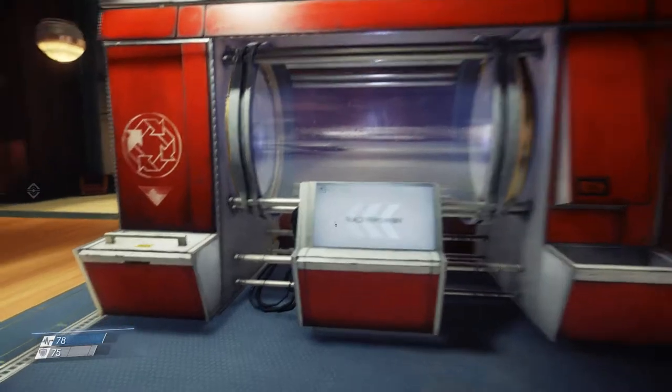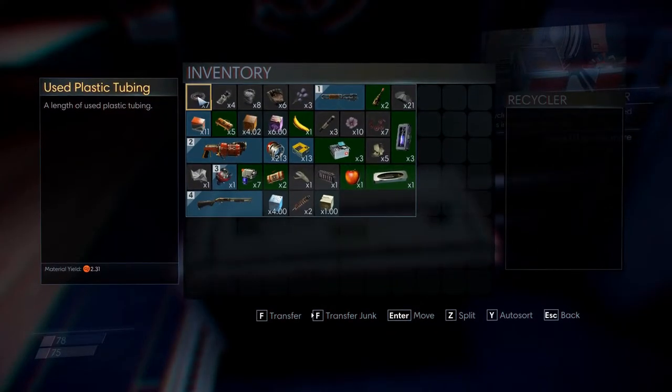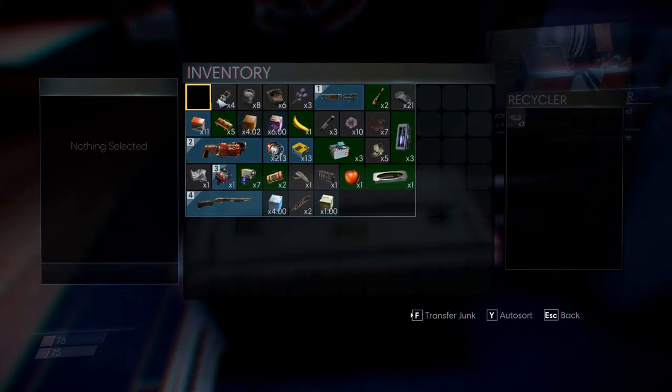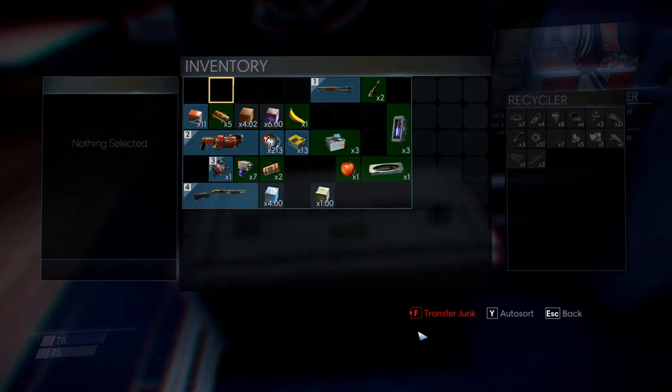Recyclers take the things that you have and break them down into their component parts. You go to the bin on the left here, open it up, and you can transfer stuff that you want to the recycler. As you can see down here, this little triangle means hold down the button — so if I hold down the F key here, it transfers all the junk that I have.